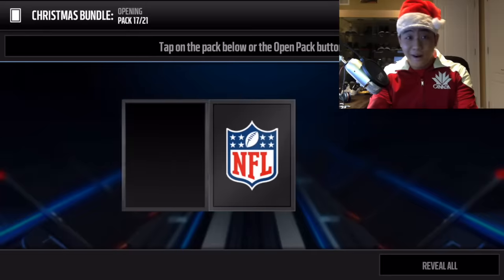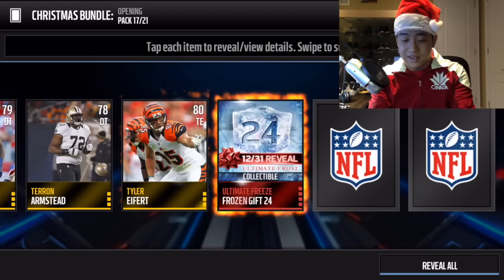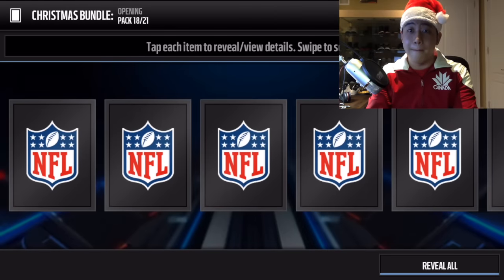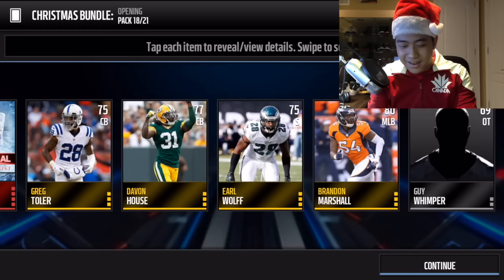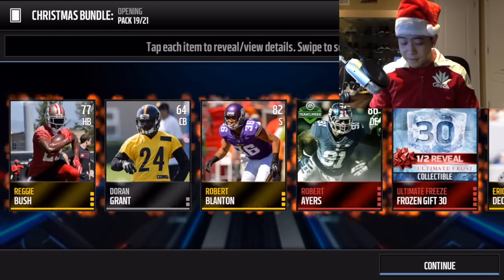Pack number 17 - this is probably the biggest bundle this season. We get another pro pack. We've had a couple of elites but let's get more. Reveal all - another pro pack and no elites in this pack either.